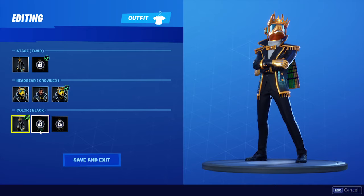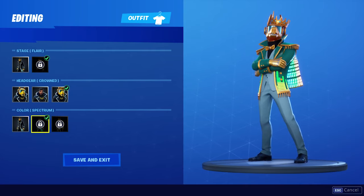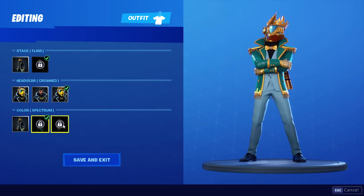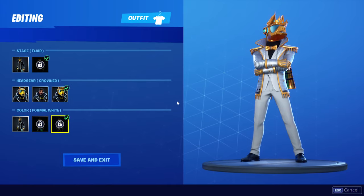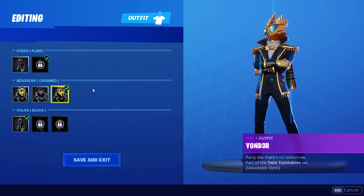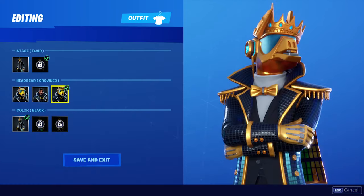It comes with three different colors: the black one, the Spectrum — which looks like the OG version of DJ Yonder and matches the cape better — and the Formal White, which is looking pretty goddamn nice. I think the black one is my favorite, and I'm not sure whether to go unmasked or masked or with the crown.